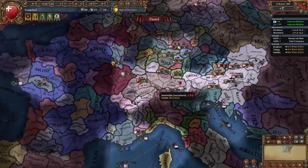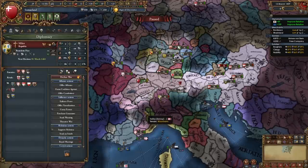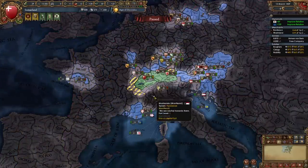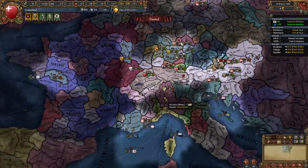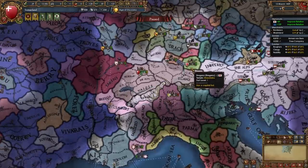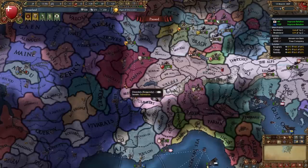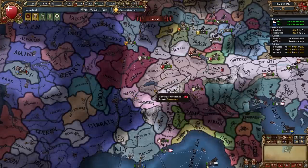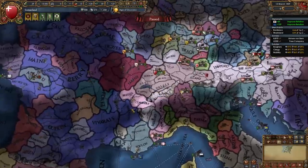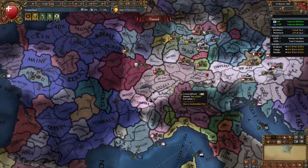Once your first war with Savoy is done it is fine to break your alliance with Milan — in my case that already happened because Savoy made Milan break their alliance with me. If you don't have other allies don't do it, but since I do have other allies I won't be re-allying them. Our expansion opportunities are now Burgundy, and once we've broken the alliance with Milan we will also be able to expand into Italy.